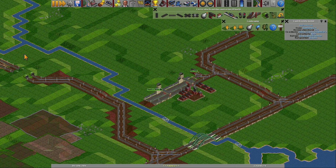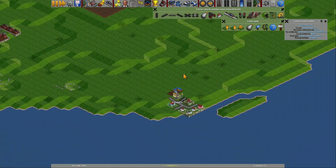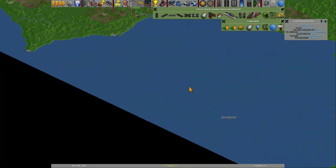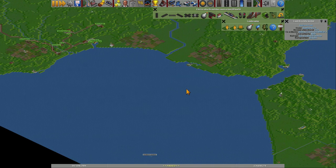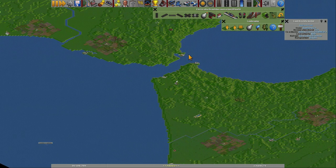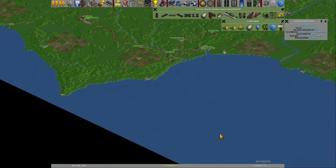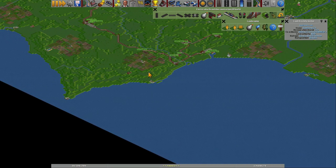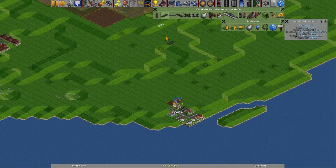And then we have one over in Faro. We need to figure out - we need to build a station in Faro. Will these go anywhere? I don't think so. This one will be the obvious one to Spain. I don't think we'll have a connection from Casablanca to Faro. But the station at least - we have a street, we have a house, and we have a station.